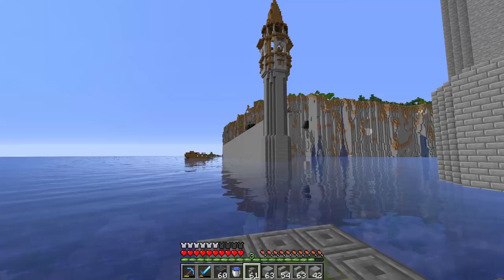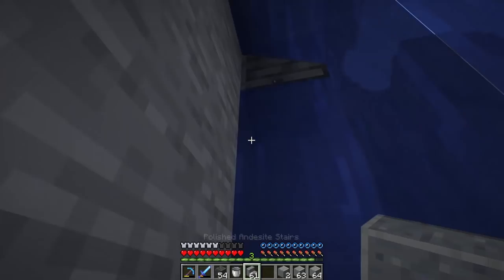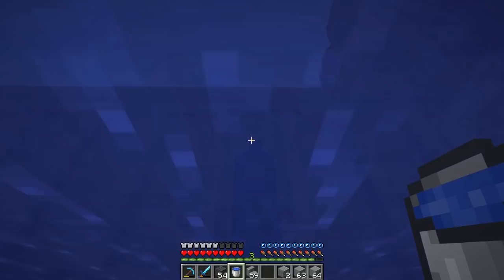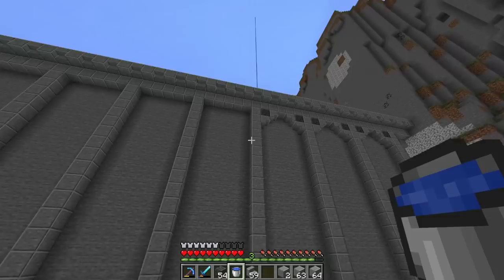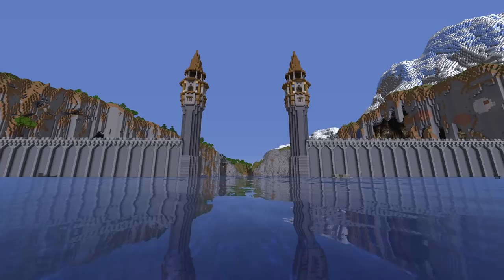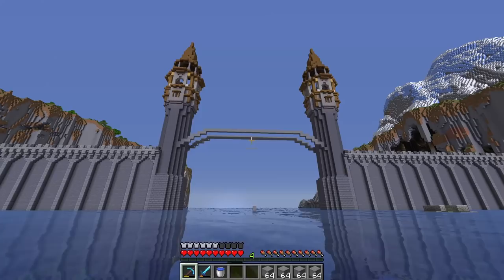Now we have to repeat this pattern all the way down each side. I actually ended up finding a couple of pretty quick ways to speed this up, so it won't take very long to detail these walls out. The top is just a pattern — I can hang over the edge and do block, stair, block, stair, block, stair all the way down. I got to say that even without this fully completed, this thing is looking awesome. We still don't have the gate between the towers, but I'm already loving this.